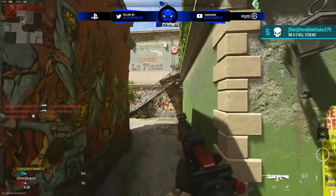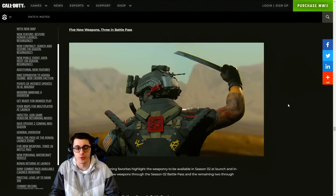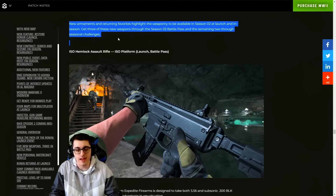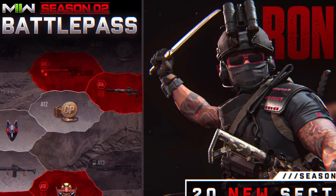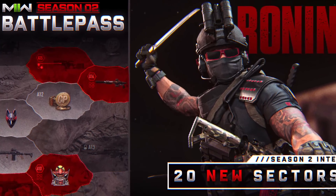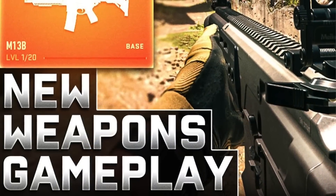Looking at the season two blog post, it confirms five new weapons, with three available in the battle pass. New armaments and returning favorites highlight the season two weaponry at launch and in-season. The remaining two weapons come through seasonal challenges. On Monday or Tuesday we'll get a separate gameplay trailer and blog about the season two battle pass. With the preload coming Tuesday, we'll also get early access to all these weapons via private matches.